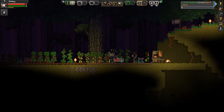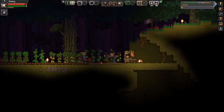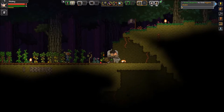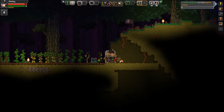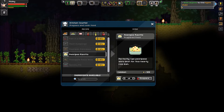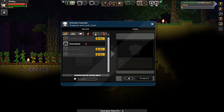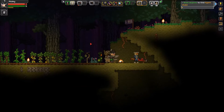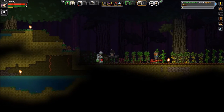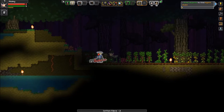One day we'll get this all separated out. Just gotta water your plants and hope for the best. We have a kitchen counter here, so we can combine some things. Let's prepare some pearl pea risotto — things that require more than one thing. And we got cotton fiber, no seeds, but got two off of it, so that's good.